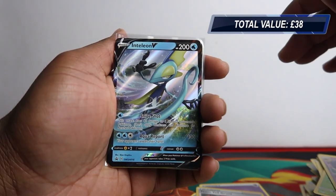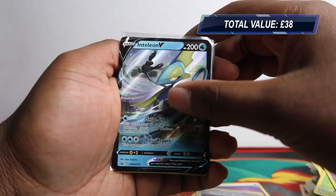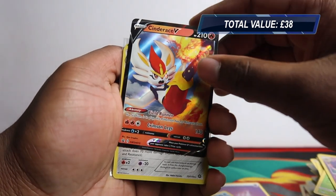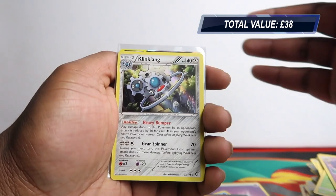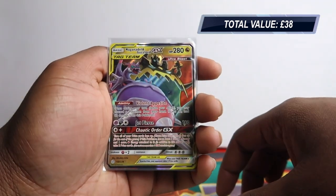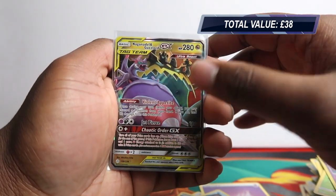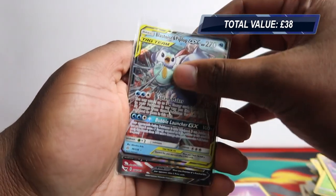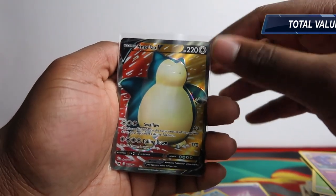Recap time now - price will be in the corner. We're going to count the promo cards since they are V cards. We got the Inteleon V promo, Rillaboom V promo, and Cinderace V promo card. Then going into our pulls: our only holo pull is Klinklang holo rare from Steam Siege. Cosmic Eclipse pulls: Naganadel and Guzzlord GX tag team, and Blastoise and Piplup GX tag team. And our final pull from Sword and Shield: Snorlax V full art card. Quite a decent haul - not bad.